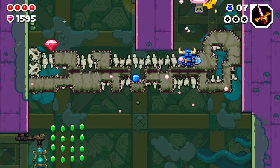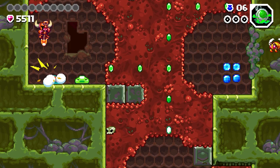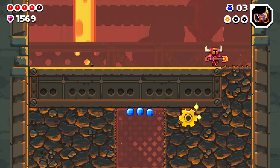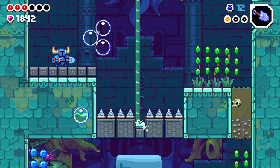Instead of being a traditional side-scroller that has you moving from left to right, Shovel Knight Dig exclusively has you moving from the top to the bottom of each level. This leads to some tricky level design where you have to really be careful about how you descend, because while Shovel Knight can dig sideways and downwards, he cannot dig upwards. So if you miss a block or enemy to bounce off of, you'll often find yourself unable to get back up.